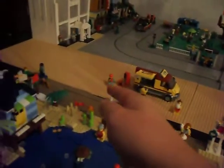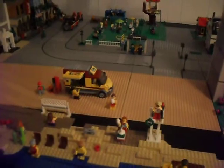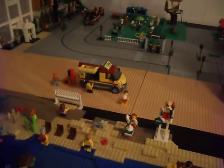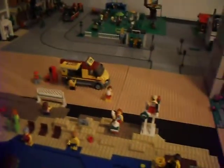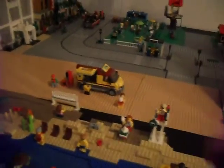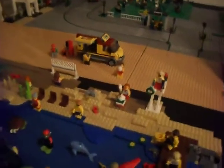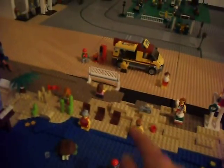Over here, these three or four base plates are going to be marked off for a parking lot. I'm just going to get some white tiles or maybe some yellow tiles and go across to create parking lines. It's only going to be a parking lot on one side — the side closest to the road — and the rest will just be for chairs and more beach stuff.